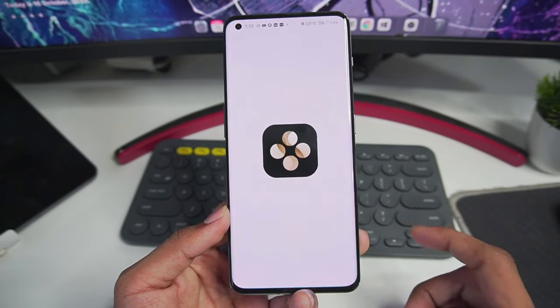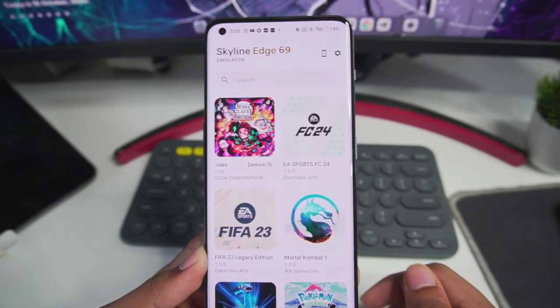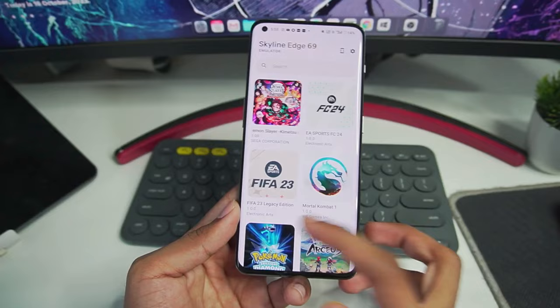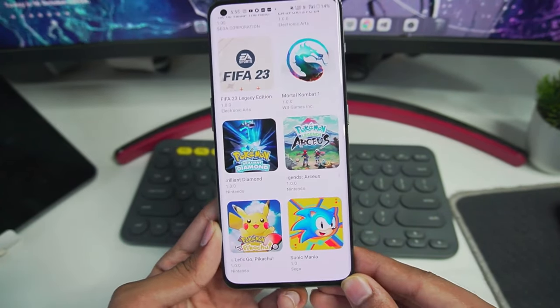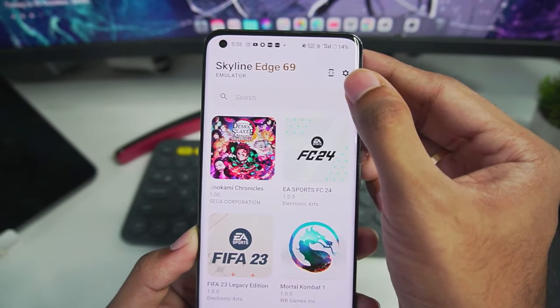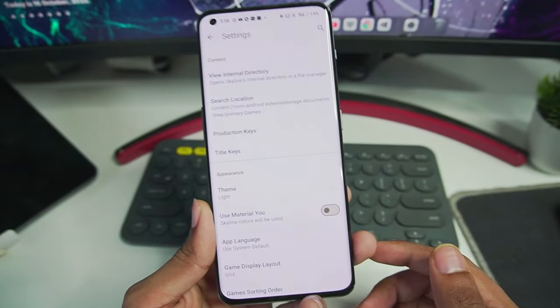My number one pick for Pokémon Let's Go Pikachu emulation on Android is Skyline Edge version 69. This emulator is the best for playing games like Pokémon Sword or Pokémon Let's Go Pikachu. The game works really great if you apply the best settings, which I'm about to show you.